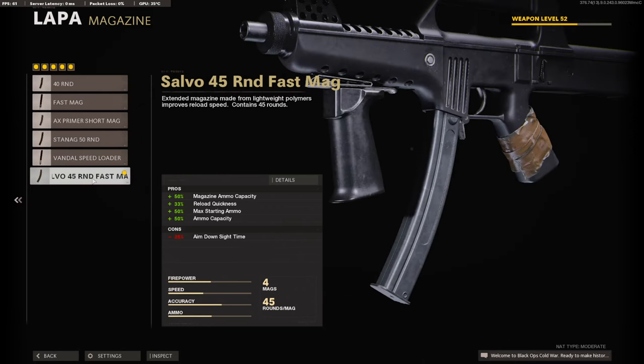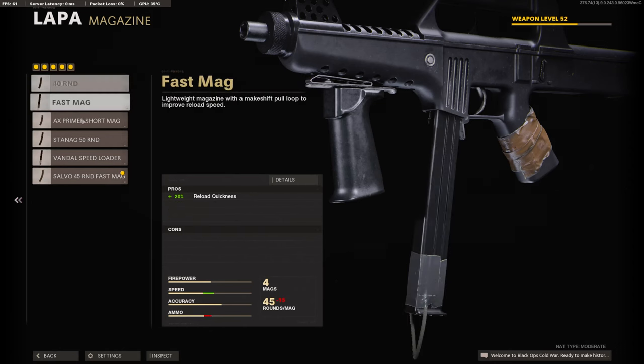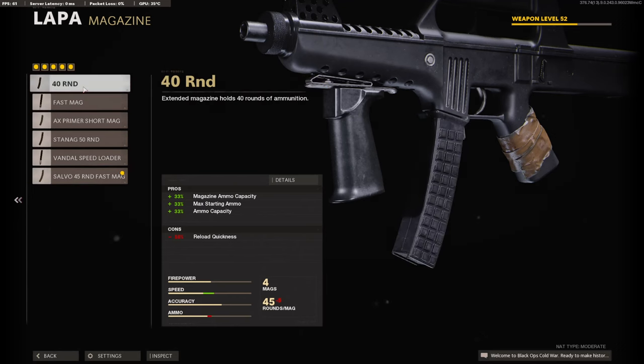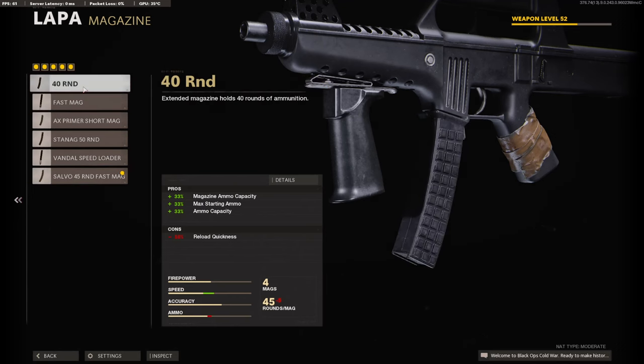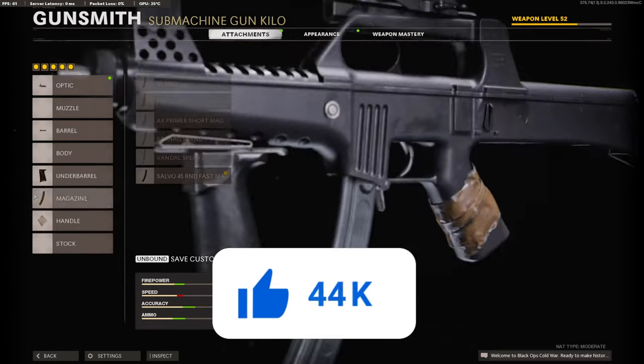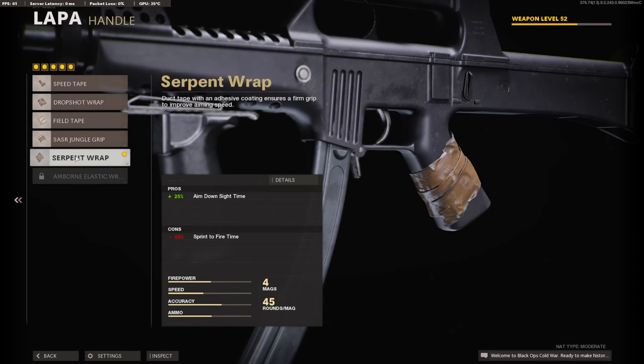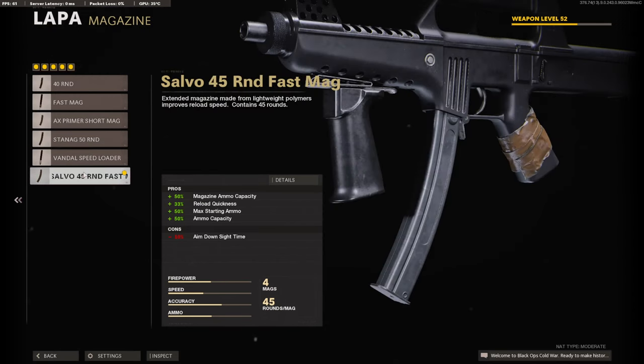On the magazine I am running the 45 Round Fast Mag. The magazine is really preference — usually if I'm not running the Serpent Wrap or the Airborne Elastic Wrap I like to go with a smaller mag that doesn't take away aim down sight time. But today we are running the Serpent Wrap for the handle, and it adds 25% to the aim down sight time, basically getting rid of the con that the 45 Round Fast Mag gives you.